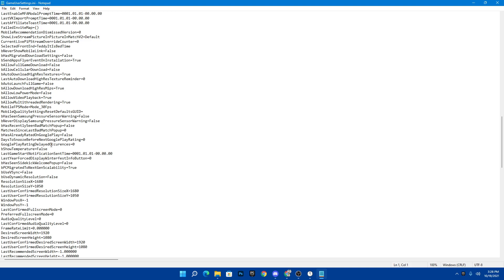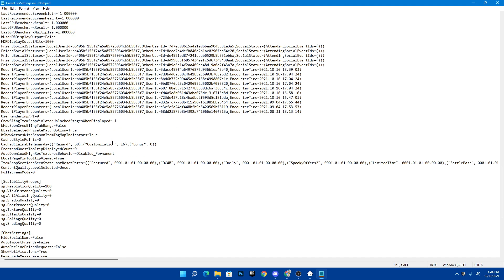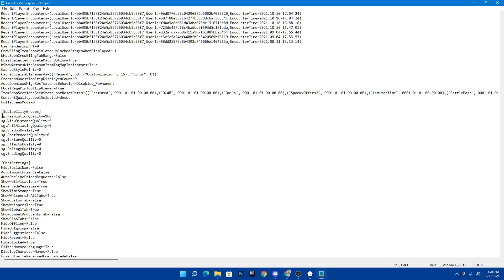In the GameUserSettings config file, the settings we need to change are the scalability and shading quality. First, the resolution — ResolutionSizeX and Y. I'm using 1680x1050, which is the native resolution for my monitor. If you have a low-end PC, I've made a dedicated video on stretch resolutions for low-end PCs — visit my channel for that. Once you set your resolution according to your PC build, scroll down. Set resolution quality between 90 and 100 — if you have a good GPU set it to 100, otherwise set it to 85 percent.